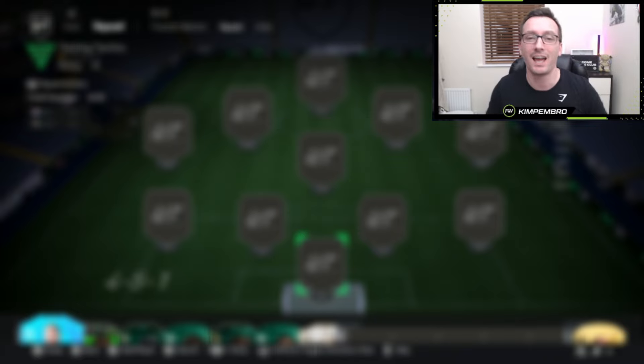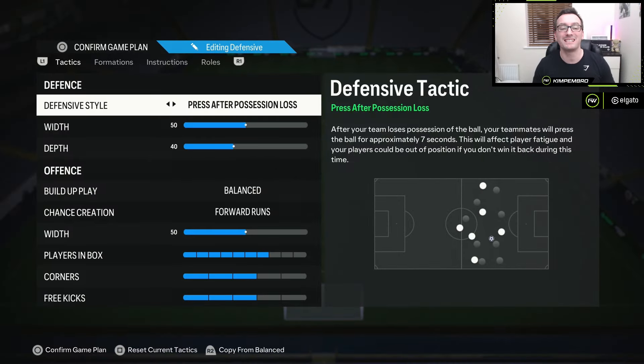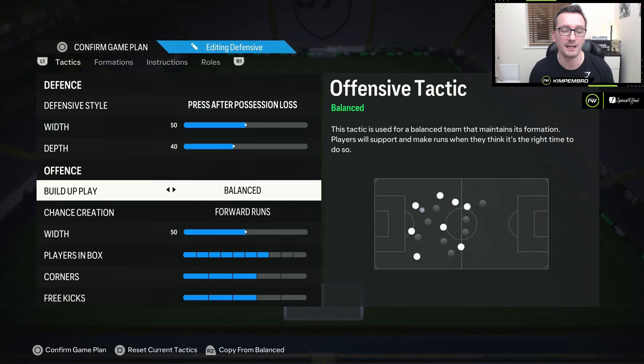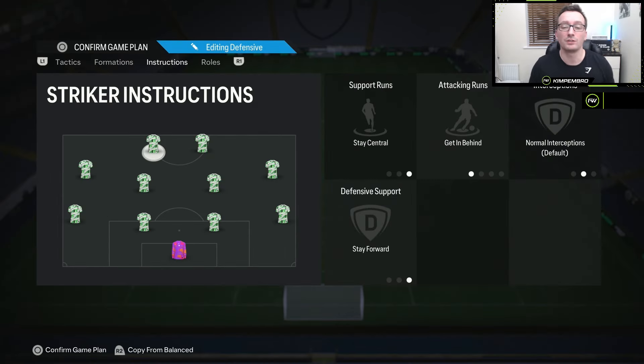These are the custom tactics Neil uses: press after possession loss, with 50 width, 40 depth, balanced build-up play and forward runs, 50 players in the box, seven corners and three free kicks — though I think you could probably change that. The instructions used are stay central, getting behind, and stay forward on your two strikers.